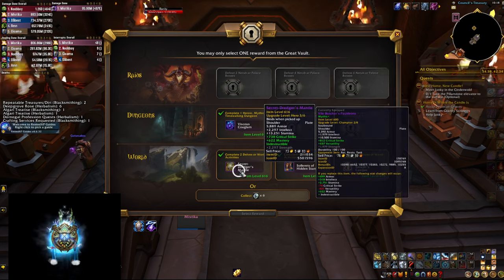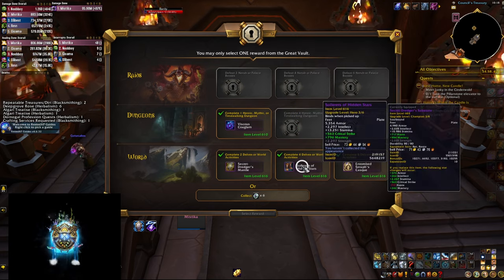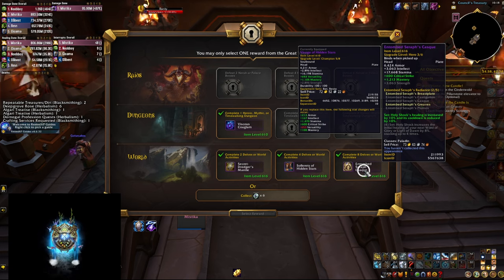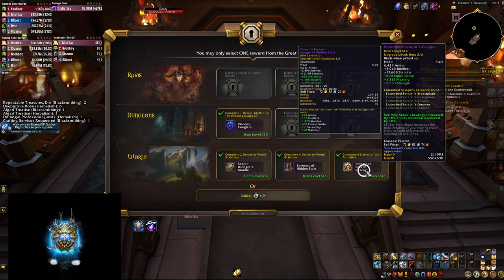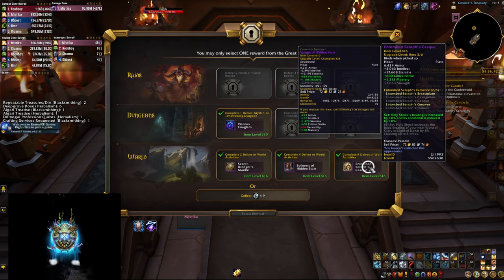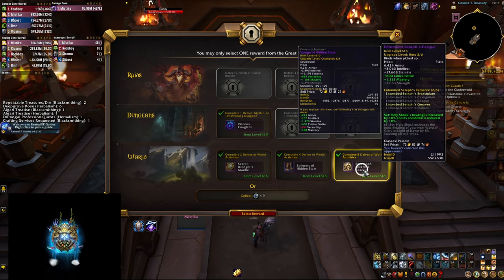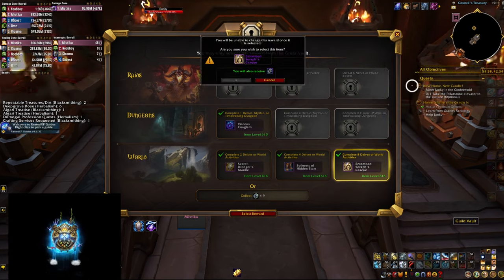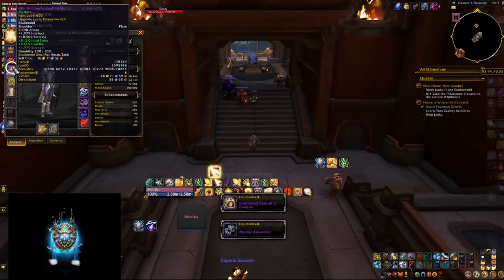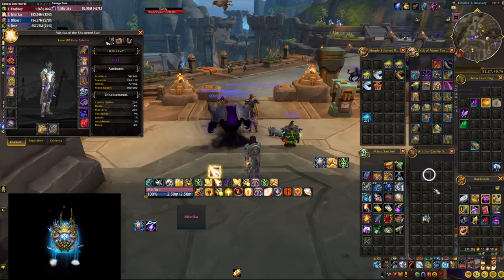We get the vicious kulaglam trinket, a shoulder we can use the catalyst on to get tier, a head which is already tier, and boots. I think I'm going to use the headpiece because it's already tier, and I can use one catalyst charge — which I think I have left — to get four-piece, which is going to be huge. It's not the biggest item level upgrade, but from the perspective of playing as much as we can this week, having four-piece is going to be optimal. So it's going to be three-piece for now, and hopefully soon we can get four.